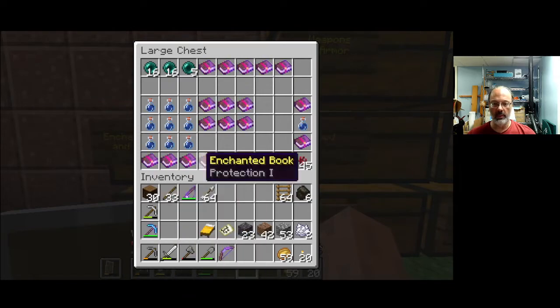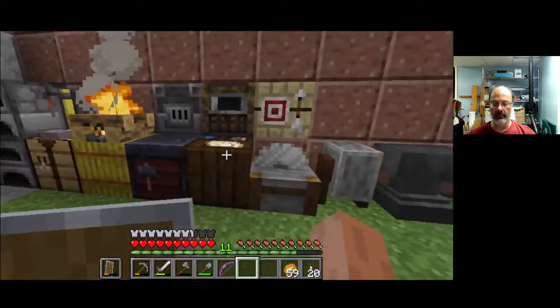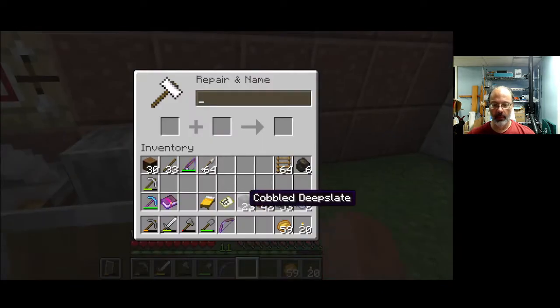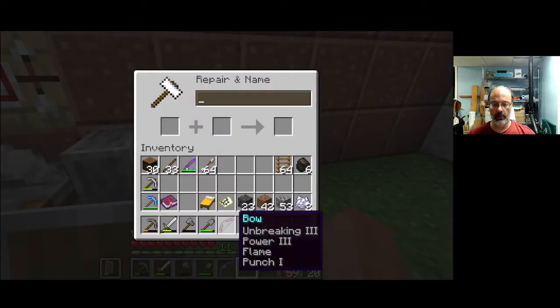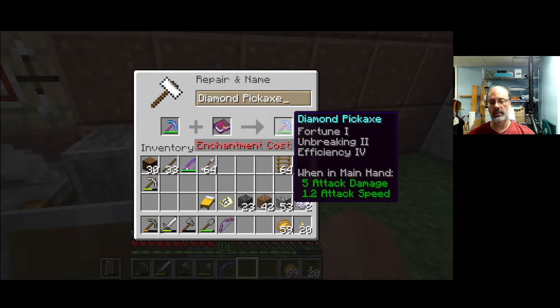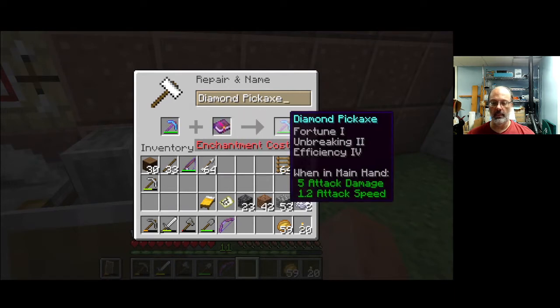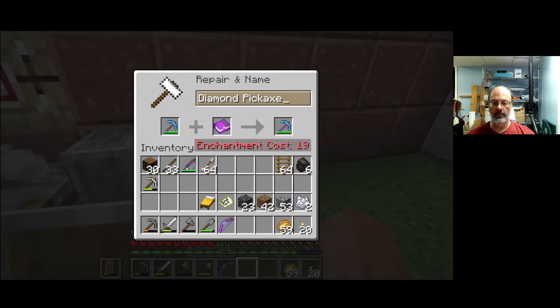Efficiency four — oh, I know what I was going to do. I was going to see if I could get that up to efficiency five. So what was the order? Tool and then book. Oh, still efficiency four. Well, that's kind of dumb. So I could enchant it at 19 and have the exact same tool. No, we won't do that.